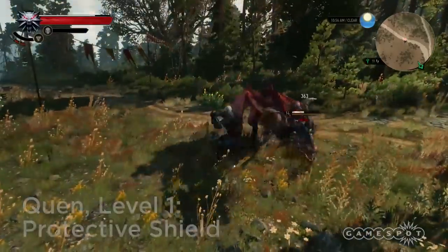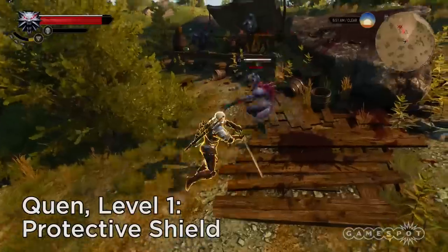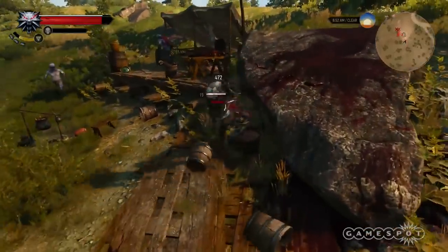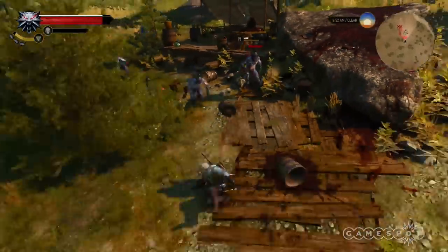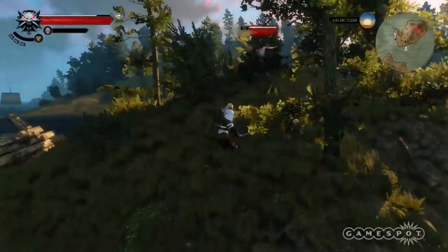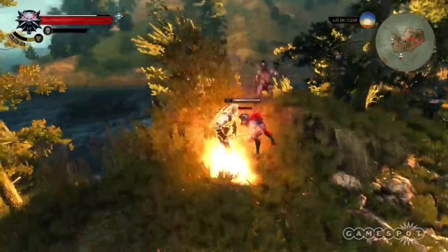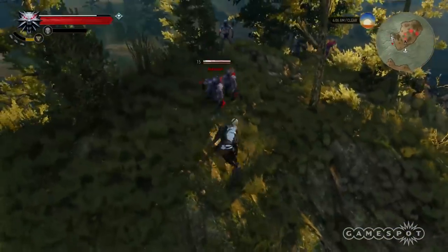Next up, Quen — Geralt's protective shield. Quen should be your first line of defense when facing bosses and other big monsters. After all, many of them can slash away a good portion of your health with a single hit. But it's also really helpful when you're facing a bunch of drowners or wolves that keep knocking you around before you can get in a swing.